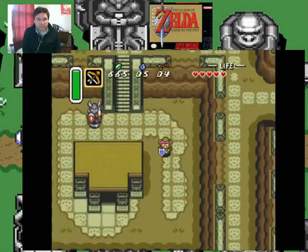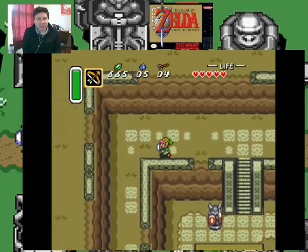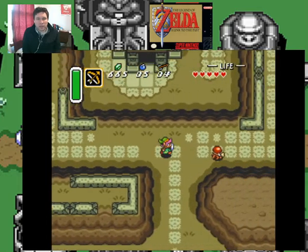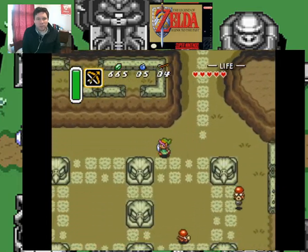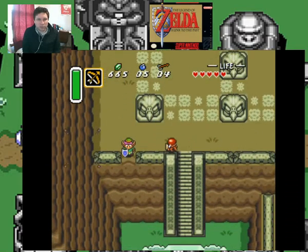Let's head there. So I got to get these two pendants, and then once I get them, I will be able to go get the Master Sword. And I'll be able to go bop some bad guys on the head — I mean, I can do that now, but I'll do some extra bopping.